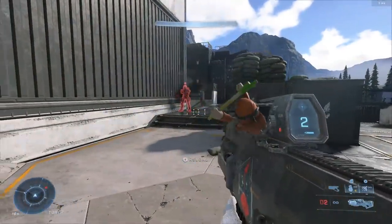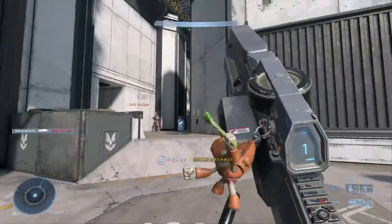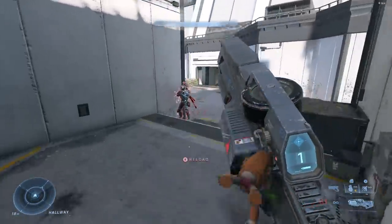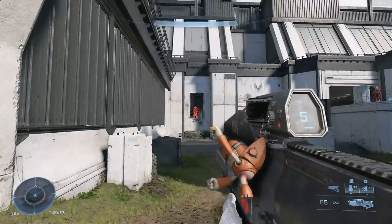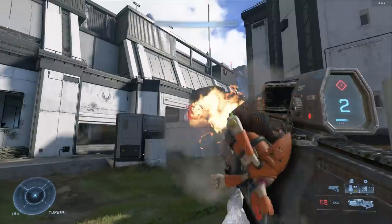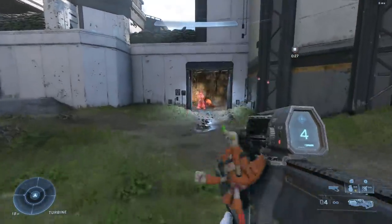Next is the Hydra. I feel like the damage is a little too low for a second-tier power weapon. Maybe increase the blast radius on the free-fire shots, because my time to kill with the Hydra is about the same as an assault rifle — and a pickup power weapon should kill faster. The slow fire rate and slow projectile don't help either. In the right hands it can do well, so I'd like to see 343 evaluate if it's performing as expected before making big changes.